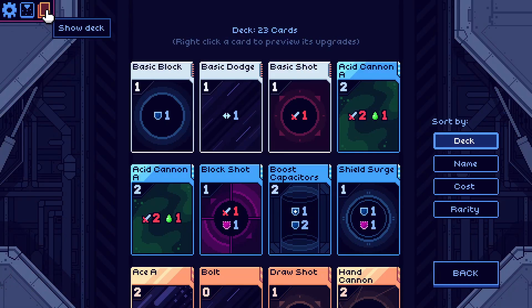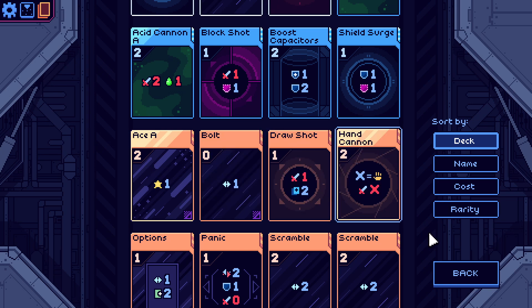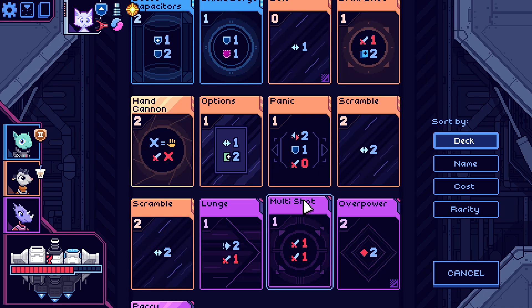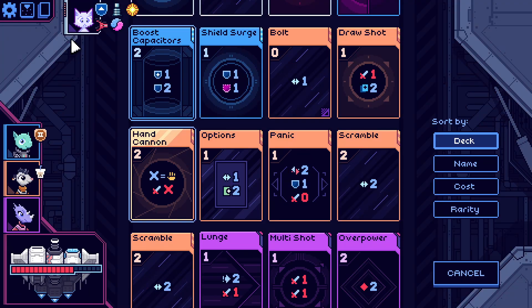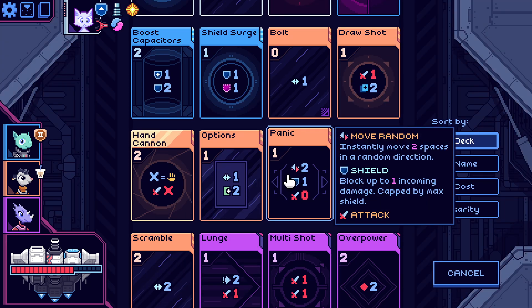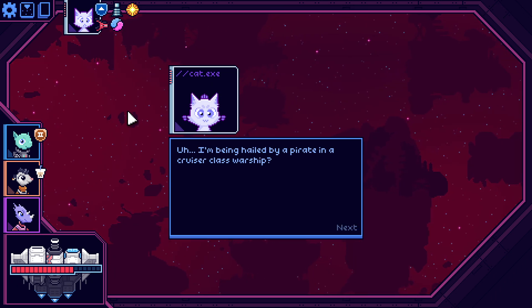Draw shot cannot be upgraded — what? It's still in that deck, I was confused, there are a lot of decks. Draw shot — I use that a lot to draw a ton of cards. I think I want to make panic a guarantee so I know where it's going. It's free to move and goes from being potentially catastrophic to not. I'm being held by a pirate in a cruiser class warship — hello!